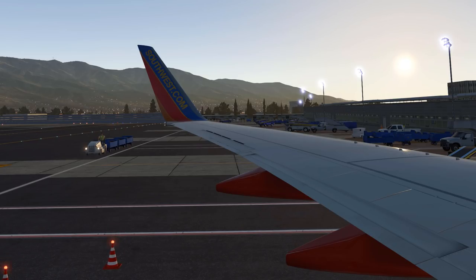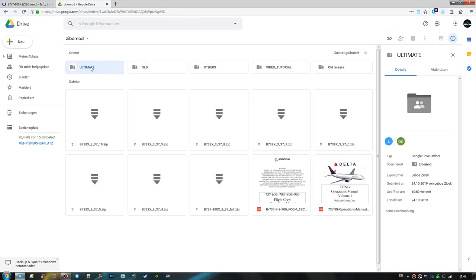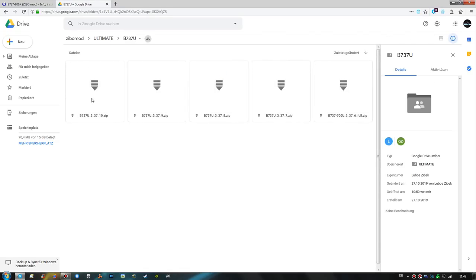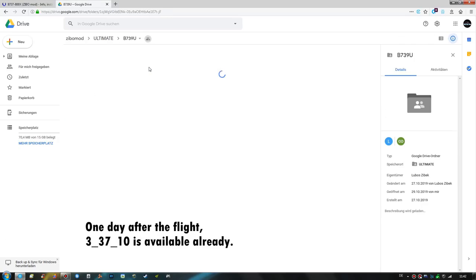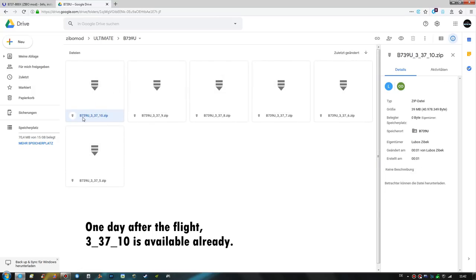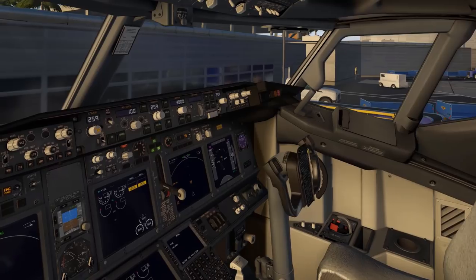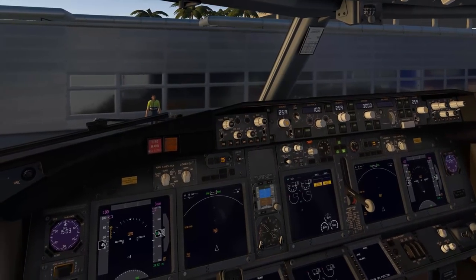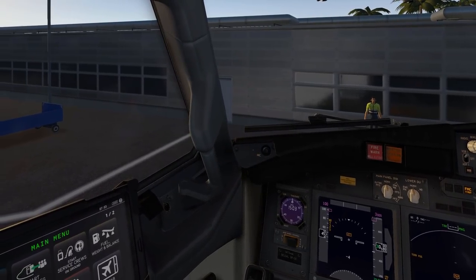This is actually the first time we are flying the 737-700 Ultimate version. Zibo is now officially updating all of his Boeing freeware airplanes for X-Plane 11 simultaneously - the 737-800X, the 700 Ultimate, and the 900 Ultimate are all at version 337 update 9. You can get all these updates from his Google Drive page. We are now in the cockpit: initial power-up is complete, electrical power is established, ground power is connected, IRSs are aligned, and we will have a quick look at the new settings in the EFB.